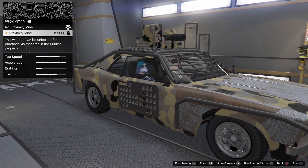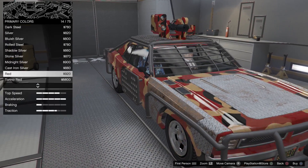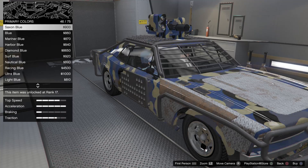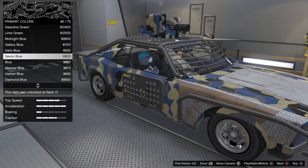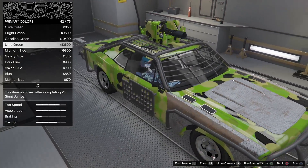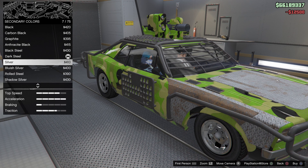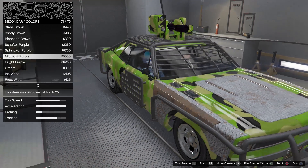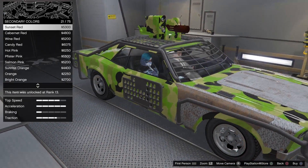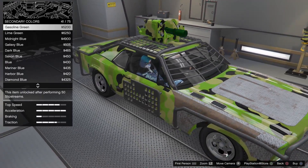Proximity mine — have to unlock that. Respray, let's see what we got. How can you go wrong with that green, to be honest? Oh wow, the secondary color is the top of the gun — the barrel. That's hilarious. So even on your car you can have your pink minigun? That's hilarious.